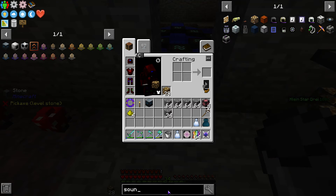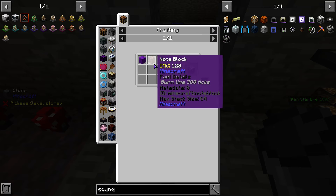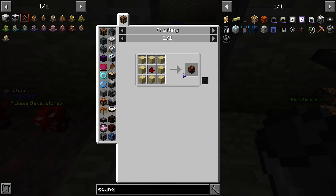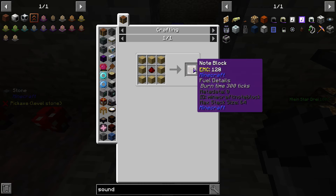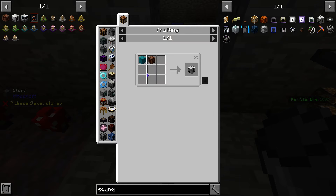Sound dampener, sound proofing, sound muffler — that is a note block and gray wool. We made that. That is easy.